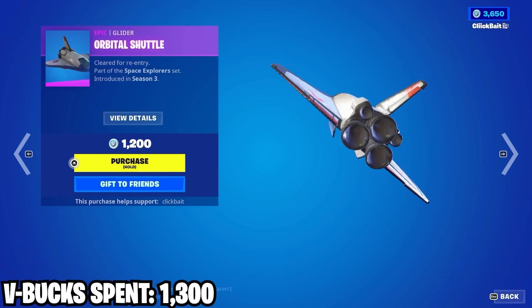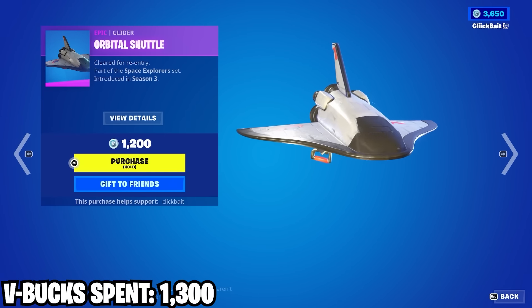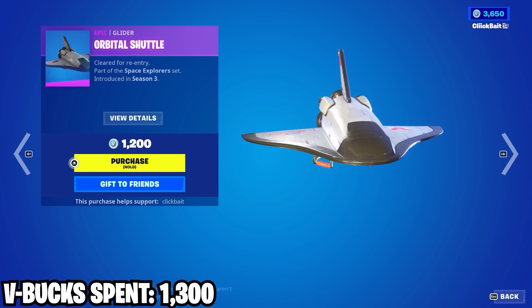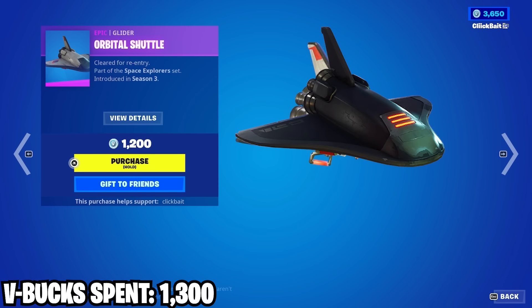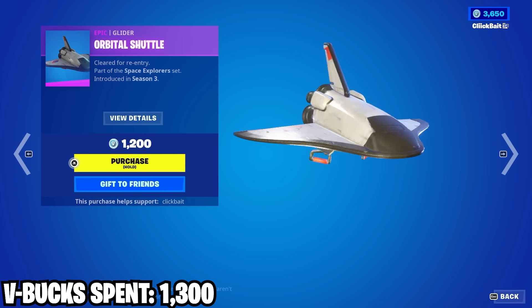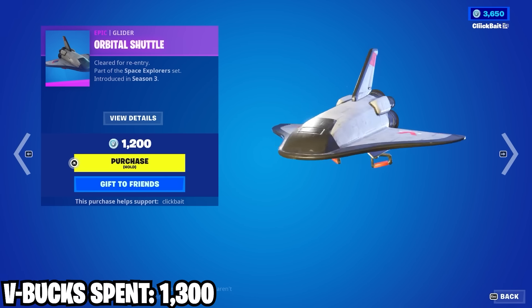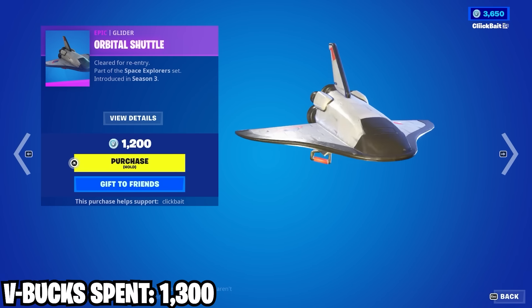Then we've got the Orbital Shuttle. I've actually wanted this glider for a long while. What I want more is the other version — I forget what it's called, but it's the black version with a cool orange glowing part in the front. That one looks cooler, but I'll take this. I'll just have to wait for the other one to come back. Cool glider.